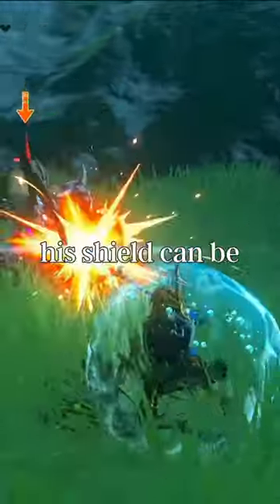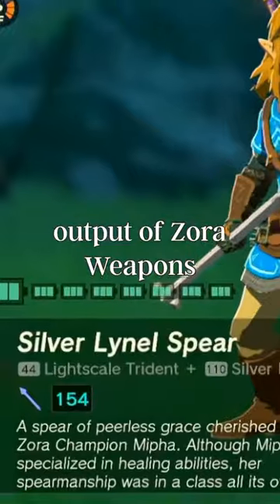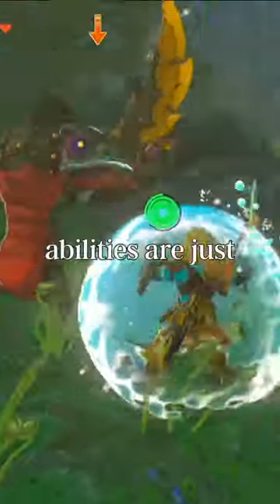In last place we have the Vile of Sidon. His shield can be useful, but who really needs a shield? You can use his ability to double the damage output of Zora weapons by getting wet, but the other abilities are just so much better.